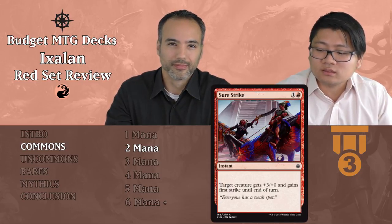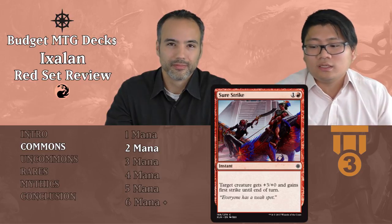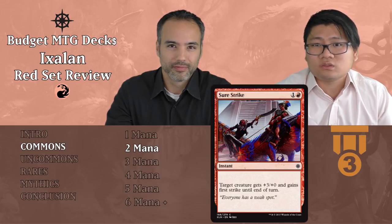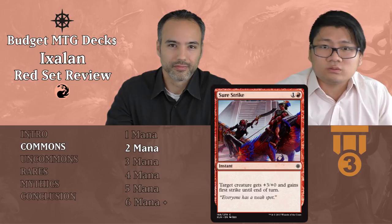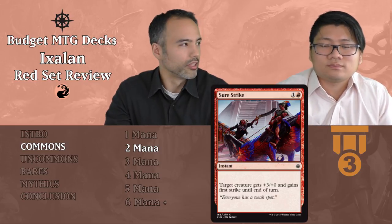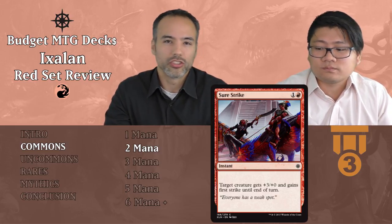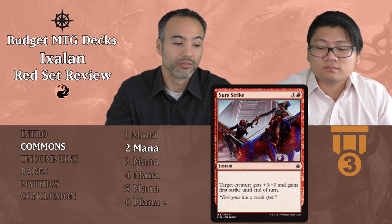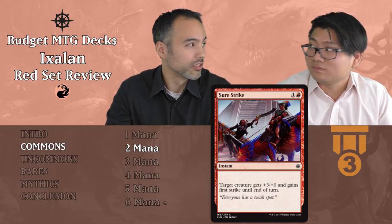Sure Strike costs one red and is an instant. Target creature gets +3/+0 and gains first strike until end of turn. A very good combat trick — first strike ensures your creature will survive, and plus three is a lot of damage. Tier three, good combat trick. Imagine putting this on a 2/2; you're able to trade with anything with five toughness.